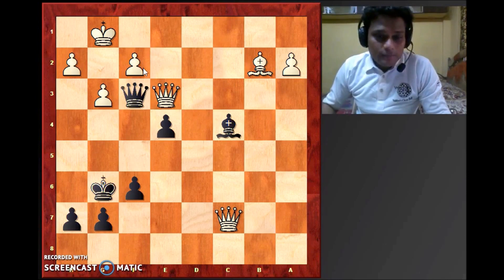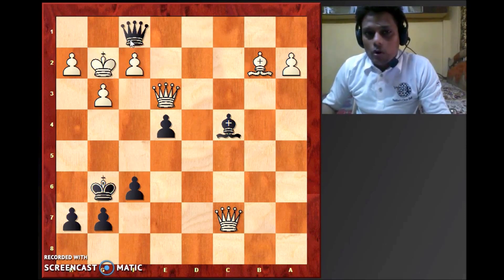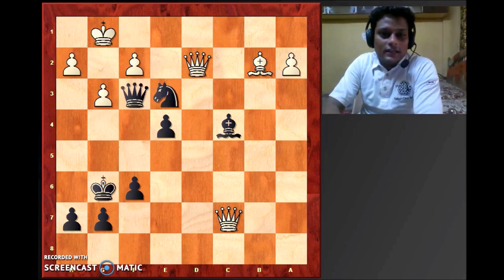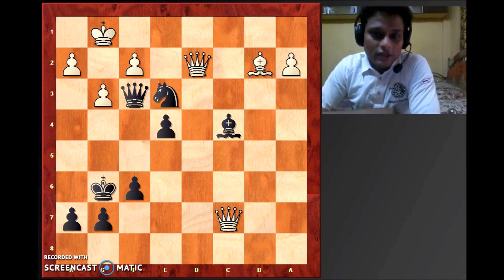And if the queen recaptures the knight, do you see it? Yes — now you have queen d1 check. The only square for the white king is g2, and after that queen f1 is checkmate. Notice how this pawn stops the king from escaping to the f3 square. I'm sure you found the correct answer: knight takes e3, with both the pawn-takes and the queen-takes variations. Practice this on the board.